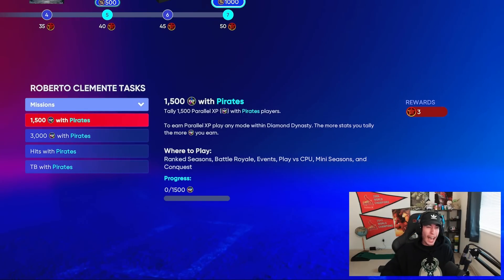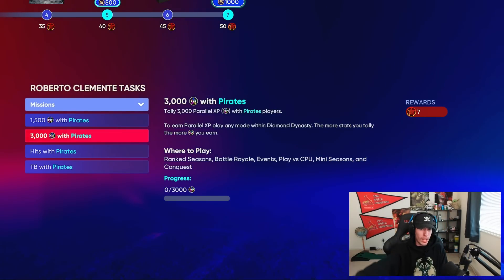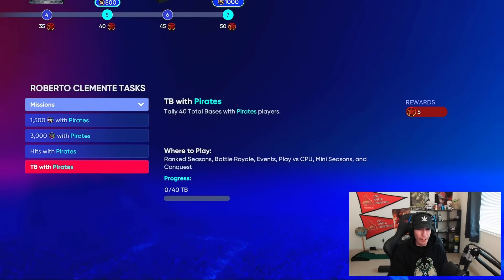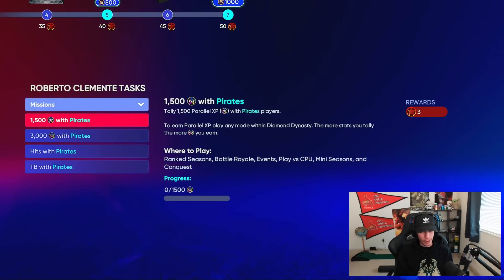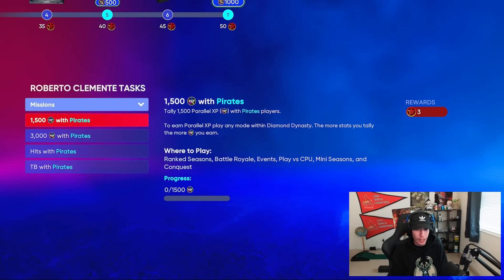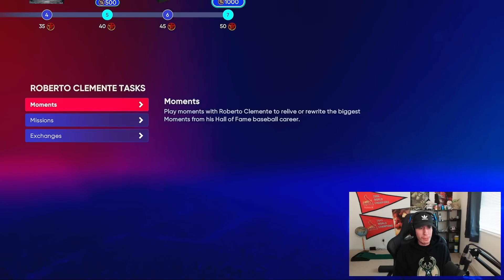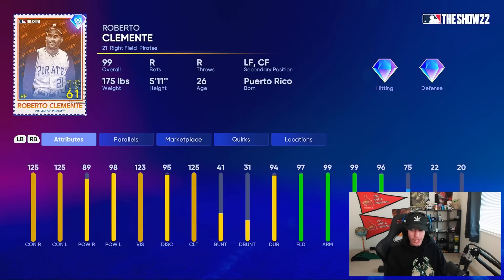The final Moment is tally one hit in one plate appearance on Veteran difficulty. For Missions, you have: 1,500 parallel XP with Pirates players, 3,000 parallel XP with Pirates players, 20 hits with Pirates players, and 40 total bases with Pirates players. Those are available in pretty much any mode, so this seems really pretty easy for what looks like a really solid card. I'm excited — I think this is great.